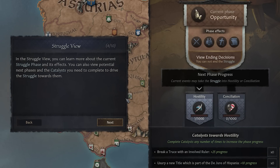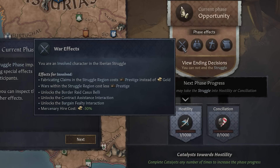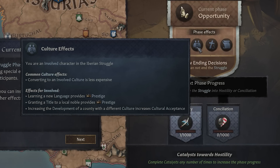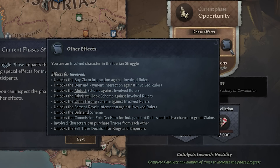These phases are enacted in ways that honestly it could take me hours to cover every single detail. What I'll give you here is the quick and dirty — what you need to know. The struggle phases are impacted by all of the different catalysts. In this case we're looking at catalysts toward hostility. As I potentially move towards the hostile effects, each phase — whether it's a hostile phase or a conciliation phase — has different phase effects, stretching across faith, across culture, and all of these other effects that you can see on screen.